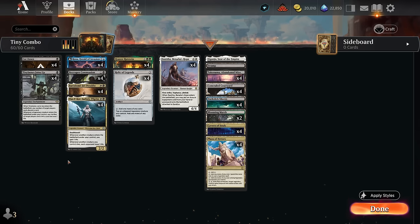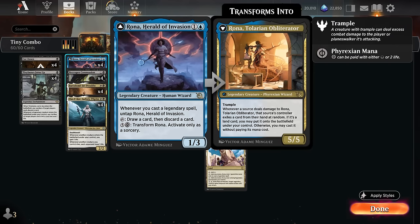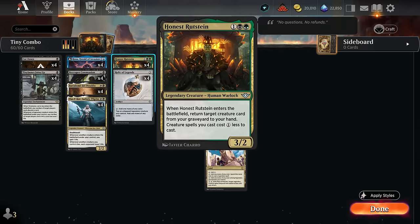Combo number two uses the same win conditions, but now we want a Relic of Legends on the battlefield, which can tap our legendary creatures to make one mana of any color. We need one copy of Rona, which can untap whenever we cast a legendary spell, and in the meantime it can tap to draw a card then discard — helping sculpt our hand to assemble these combos. Once Relic of Legends is in play, we use Rona to make mana instead. Then we need two copies of Honest Rutstein.